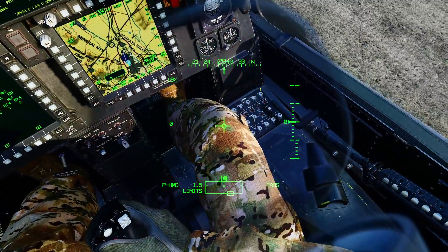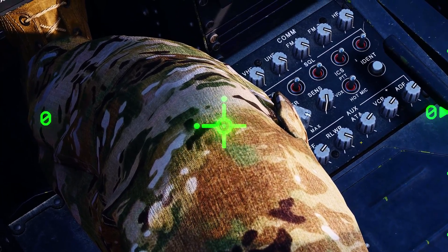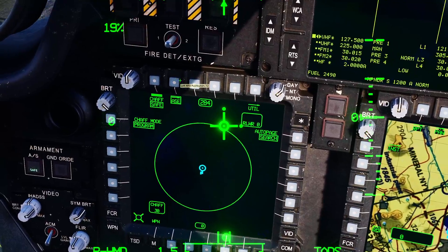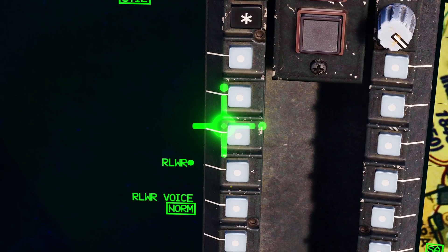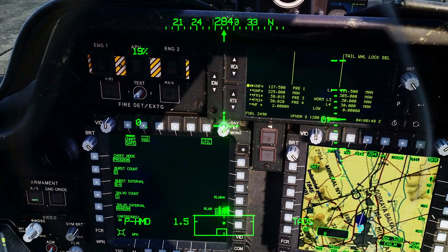First, we look down here at the RLWR knob — radar, laser, warning, receiver — make sure it's turned on. Next, on our left screen we're going to go: weapon, ASE, util. Make sure RLWR is turned on, and we can change the voice between norm and terse, then back to ASE.